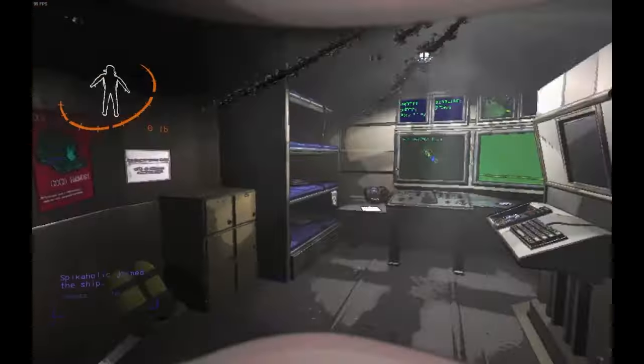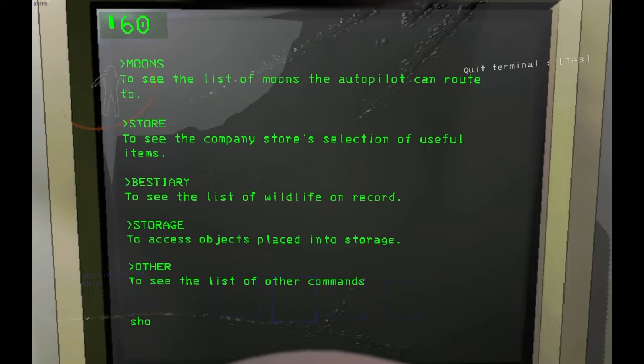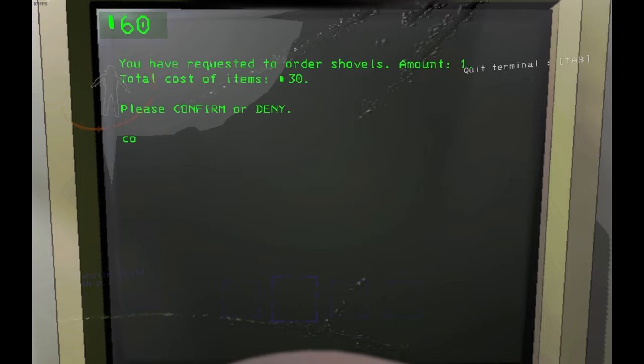Lethal Company recently added a brand new creature, the Tulip Snake, and in this video I'm going to be going in-depth to see how it works and what it does.